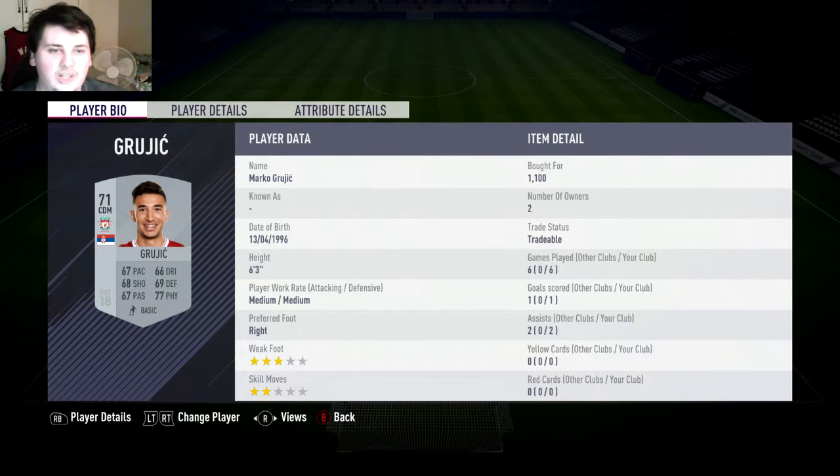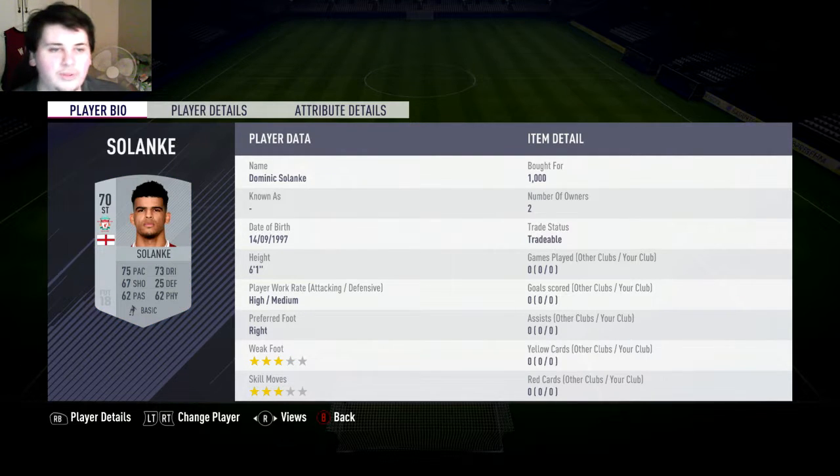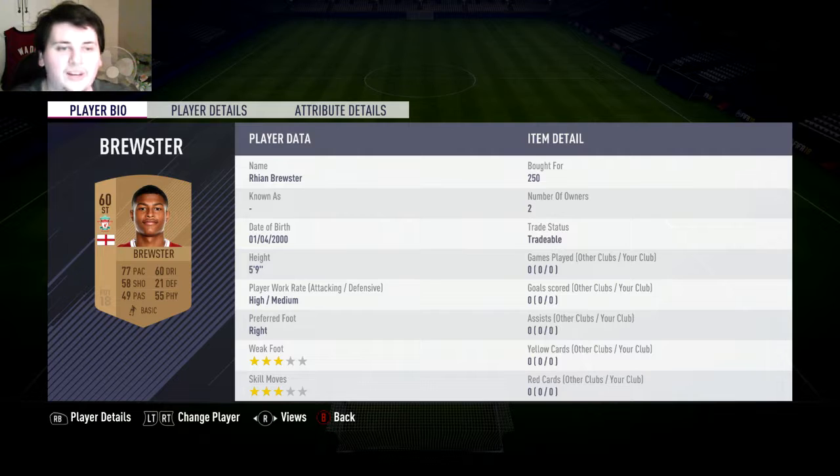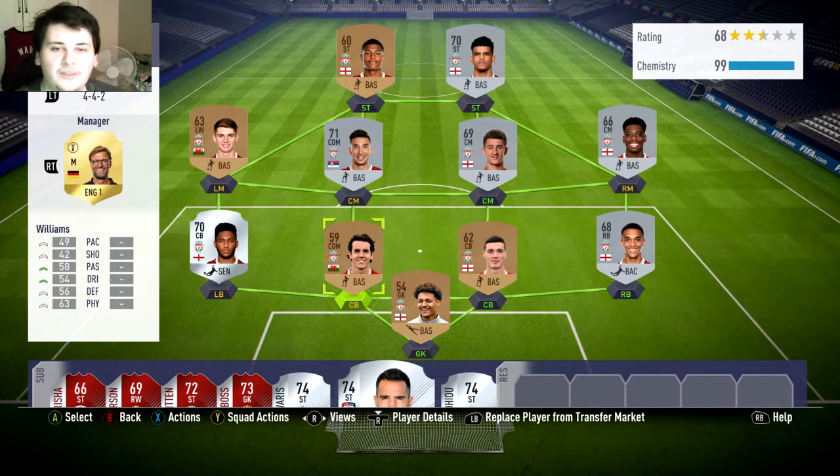Left centre mid we've got Grujic - he's actually a pretty good player, I'm excited to use him. Left mid we have Ben Woodburn; he's born the same year I am, so that's pretty funny. At right wing we have Dominic Solanke - I was actually really happy when we signed him from Chelsea, but in 26 appearances he only has one goal, so I'm hoping he'll come good. At left striker we've got Liverpool's hope of the future, Ryan Brewster - he's younger than me. I believe he got a hat-trick in the final of the Under-18s or Under-21 World Cup, which England won last year. We've got Klopp as the manager, obviously. Let's get into the first Division 5 game.